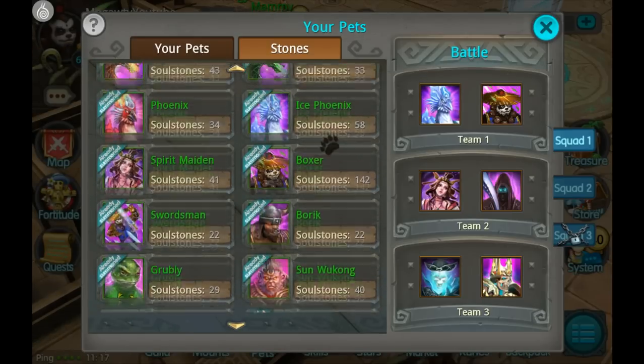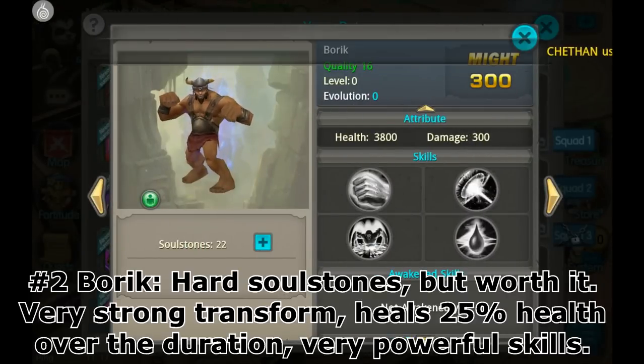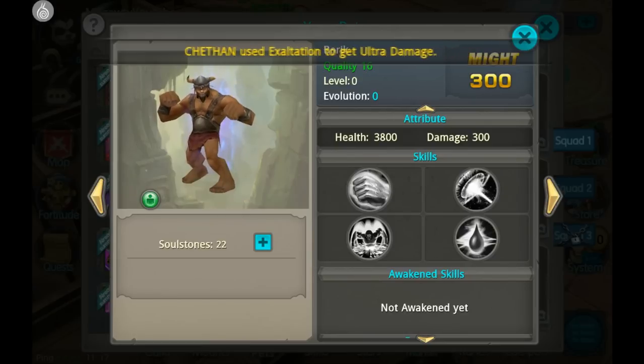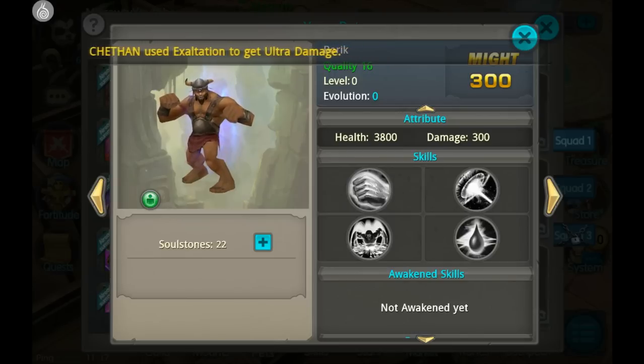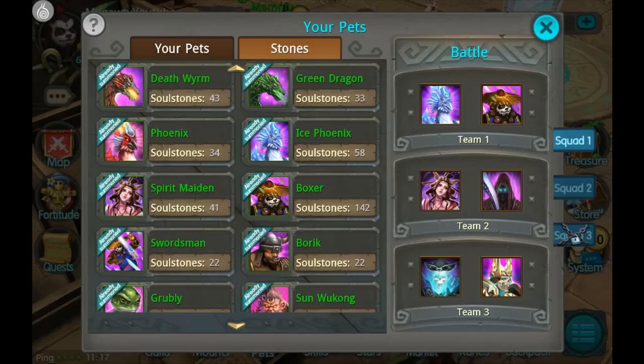Number 2 on the list is going to have to be Boric. Boric's soul stones are quite hard to get — unless you're doing really, really well in PvP and can at least remain in the top 10. You can't get more than 2 or 3 souls per day unless you're rank number 1, where you can get a guaranteed 4 souls a day. So he is very hard to evolve, but he's not a timed pet, and therefore you can eventually get him to at least Evo 6 to get him to level 70 and above. You do need Evo 7 for level 75 pets, and it goes on like that.